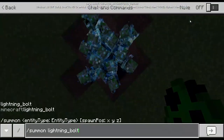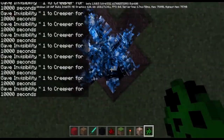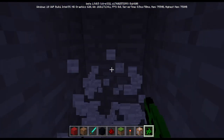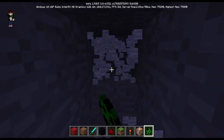And then you're going to be doing this command: effect @e creeper invisibility, like this. So now this thing looks like a blue flame — flame, not frame.